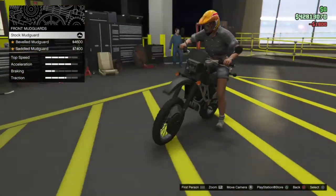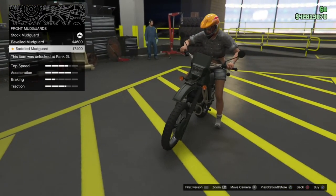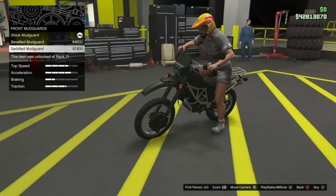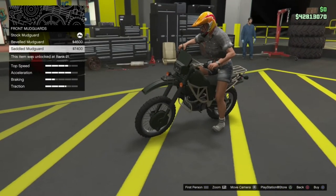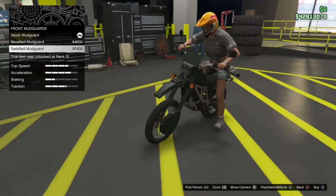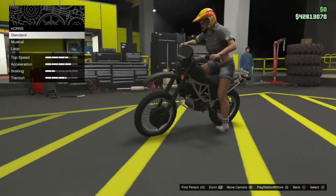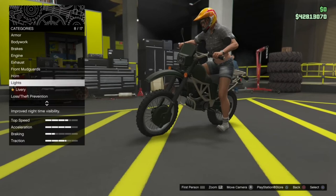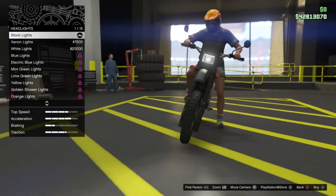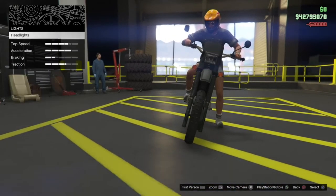On the mudguard we've got the stock mudguard, a beveled mudguard with an indent, and a saddled version with a small pannier pack on the front. I'm not going to go for those — I don't think they look that good. We can go for a horn — not going to bother. The stock headlight is pretty white looking already, but I'll go ahead and throw on the white headlights.